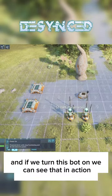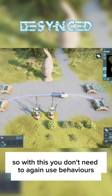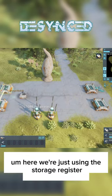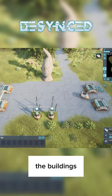If we turn this bot on, we can see that in action. With this, you don't need to use behaviors — we're just using the storage register, and that also works on the bots as well as the buildings.